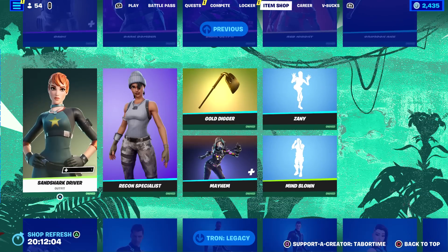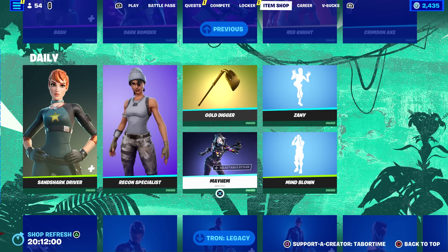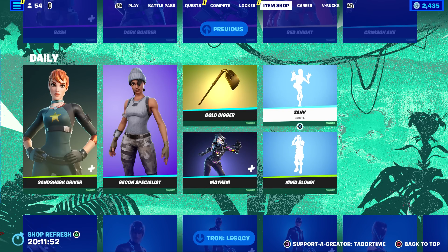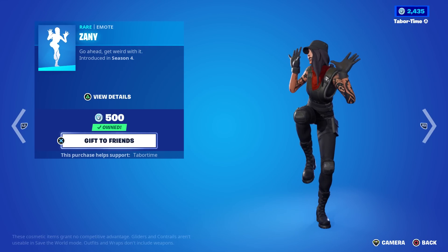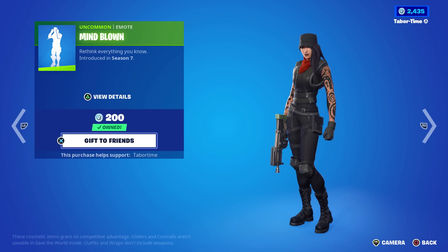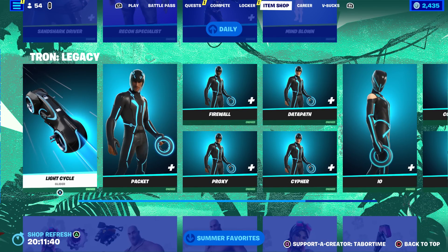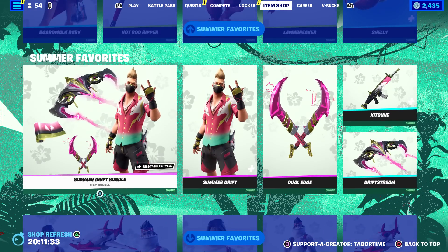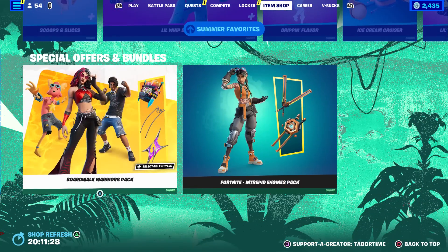Then we got Red Knight and the Crimson Axe, the Sand Shark Driver, the Recon Specialist, the Gold Digger. Mayhem — she's a good skin with two awesome styles, and Mayhem's here with her additional newer style too. Zany is a pretty good emote, I remember this from back in the day — 500. Mind Blown, a good 200 emote, not too shabby. And all the returning stuff: the Tron Legacy set and all the summer favorites are still here — Summer Drift, the Midas one, Scuba Crystal, Little Whip, and then two packs at the bottom.